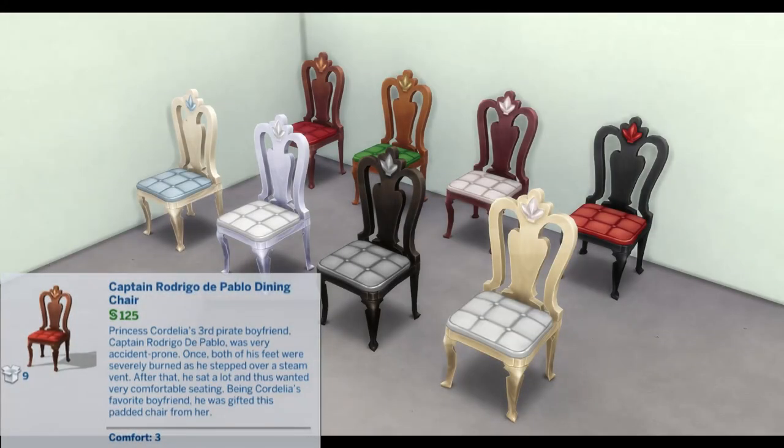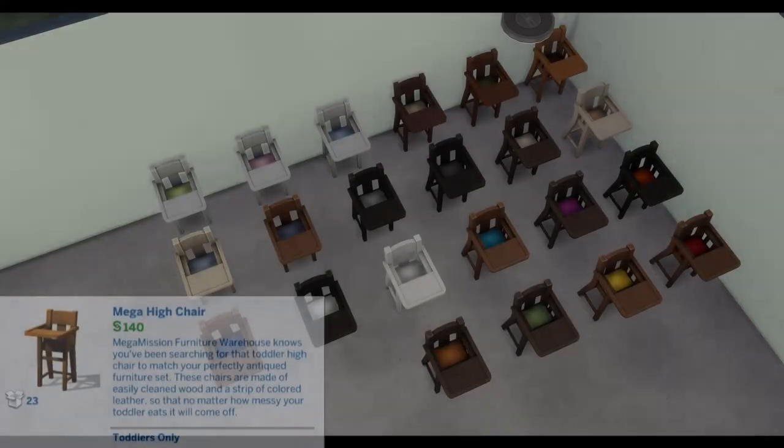Captain Rodrigo de Pablo Dining Chair: Princess Cornelia's third pirate boyfriend, Captain Rodrigo de Pablo, was very accident prone. Once both of his feet were severely burned as he stepped over a steam vent. After that, he sat a lot — and thus wanting very comfortable seating, being Cornelia's favorite boyfriend, he was gifted this padded chair from her. Comfort: 3.